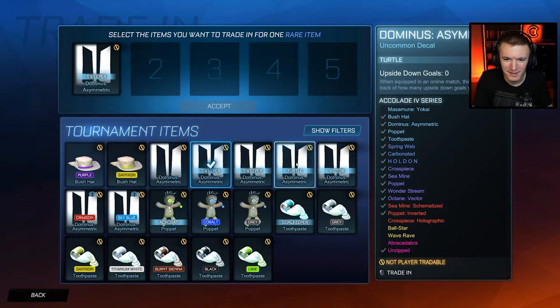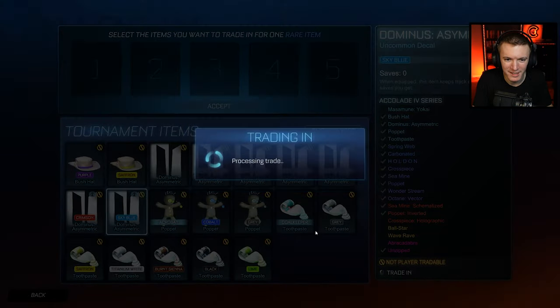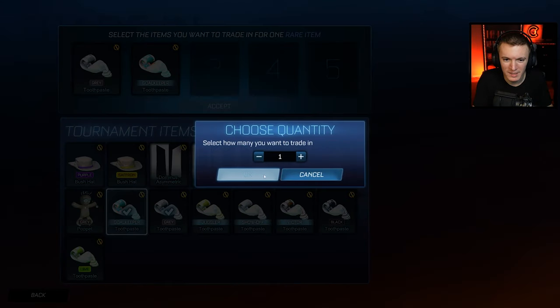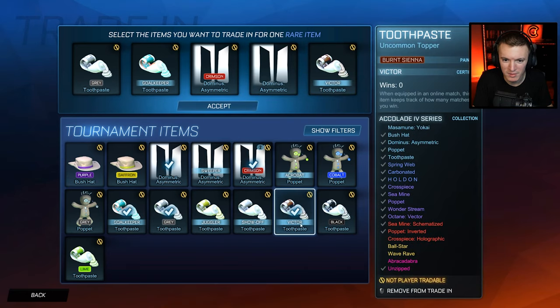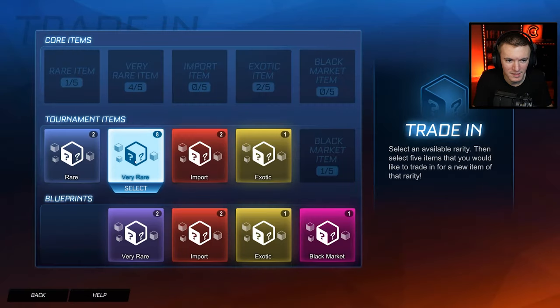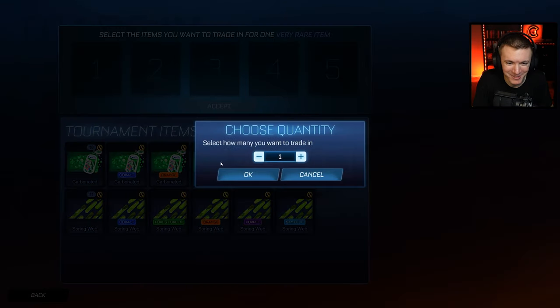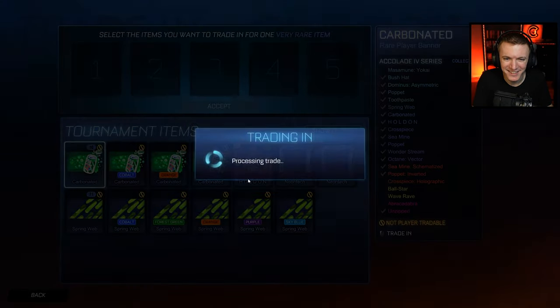Orange. We're getting there — there's so many of these trade-ups. We'll keep the white toothpaste, that's a duplicate, that's a normal one. Burnt sienna — get rid of burnt sienna. And a normal. We are still without a crimson carbonated, ladies and gentlemen. 10 normal ones.